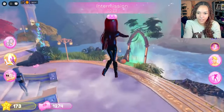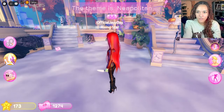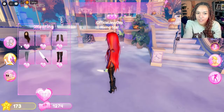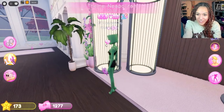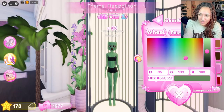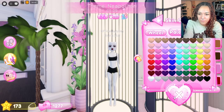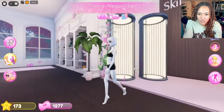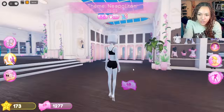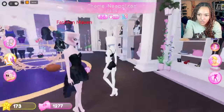All righty, next prompt. What is it? Neapolitan. Okay, I don't know. Let's get in here before someone takes it from me. I feel like we should be pale white for vanilla — it's definitely giving vanilla here. And then we're gonna do some browns and pinks for chocolate and strawberry.